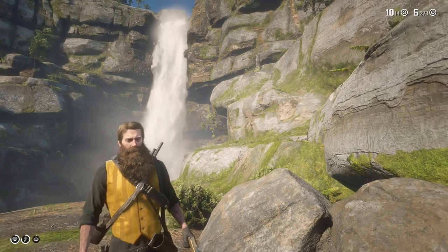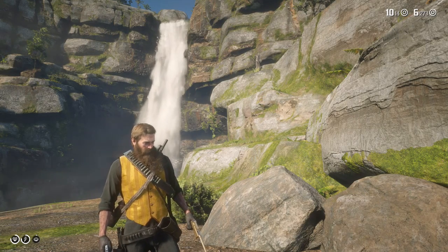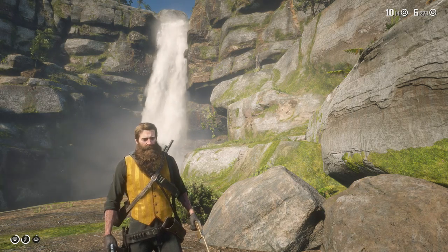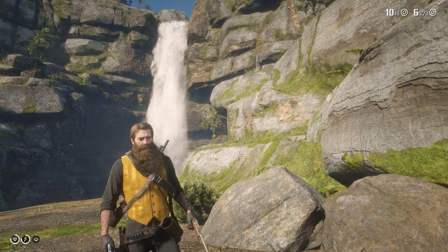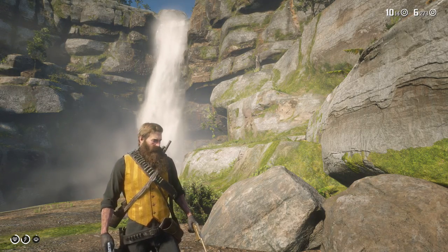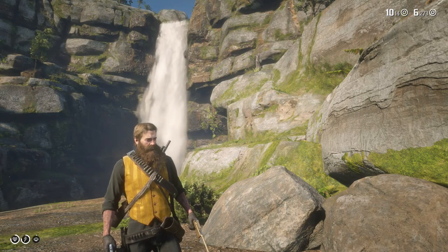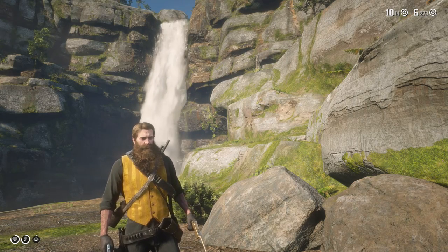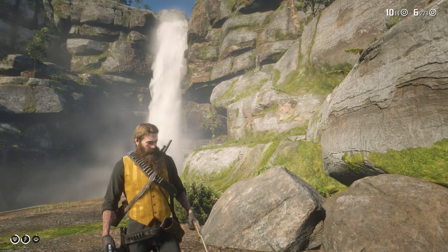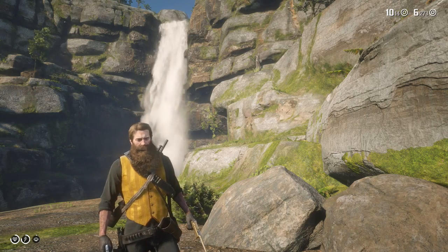Hey, how's it going everyone? Welcome back to another Red Dead Redemption 2 Did You Know episode. Today, did you know that there are some really awesome rare and unique pistols that you can get by killing various gunslingers throughout the world? This comes from one of the coolest side missions in the game. If you do it right away, you get to keep these really awesome, unique-looking pistols throughout the entire game, so this may be one of the side quests you do as soon as possible.